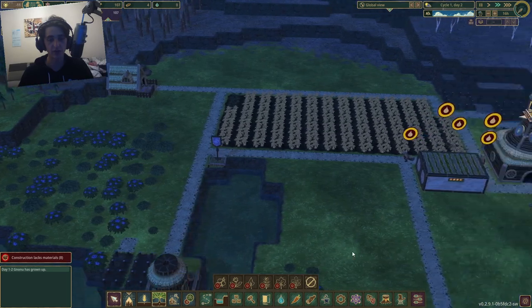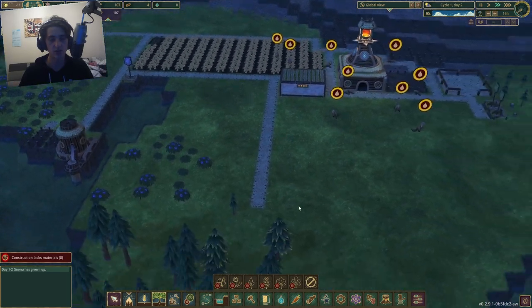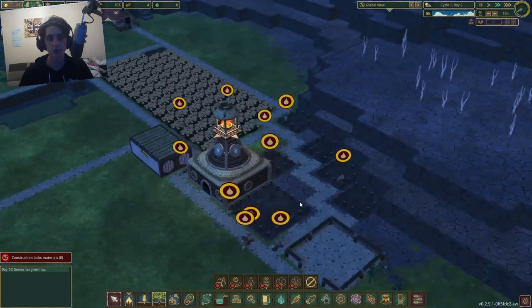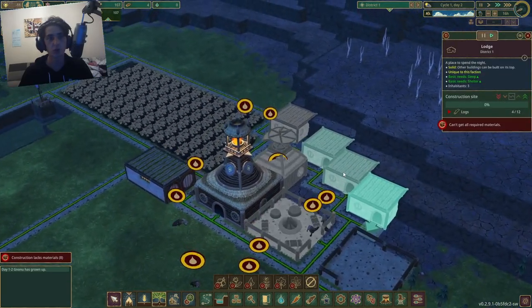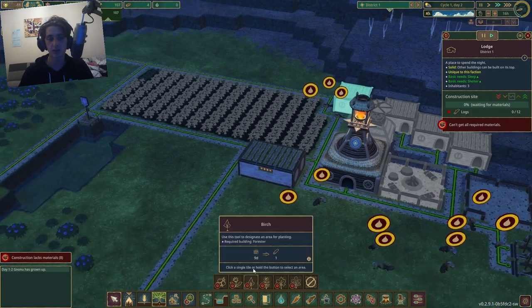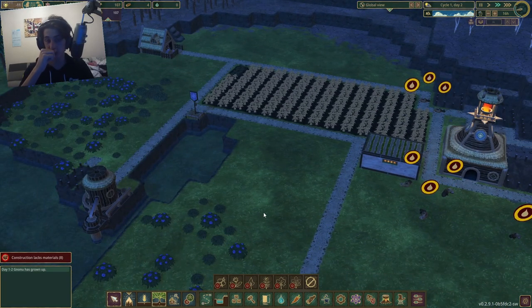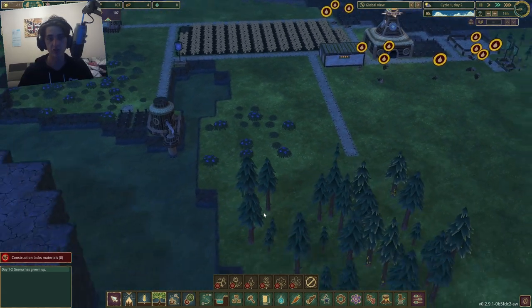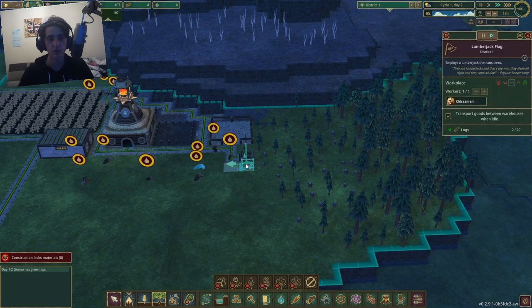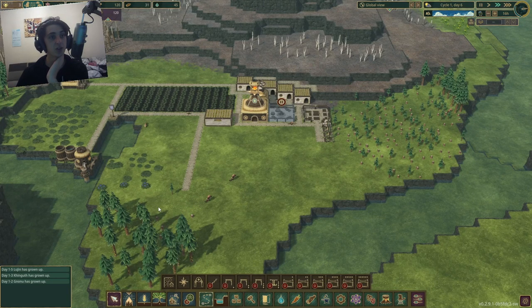I don't have a forester just yet, which sucks. A forester is a very, very important tool that helps for a lot of things. These houses still need to be built. The forester is very important because it's the only way you can plant trees and get those things done. We do have a decent amount of logs though, which is great.